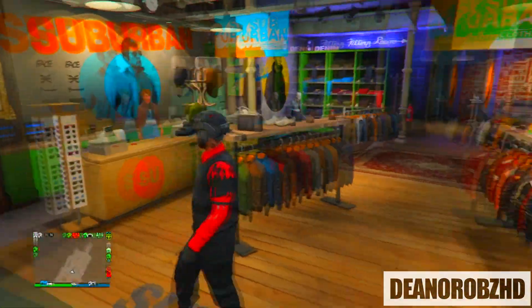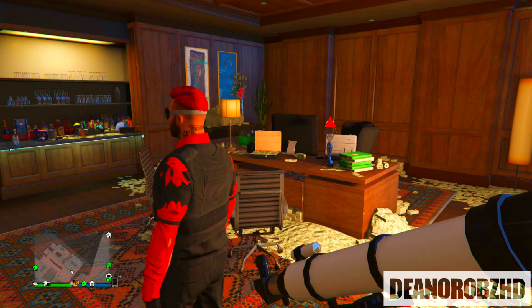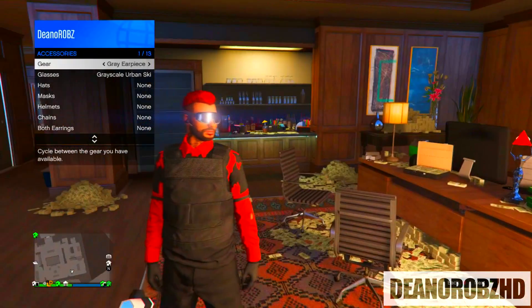From there you will need to head over to your apartment, put on the red patterned ski mask, run past the telescope, click right on the d-pad, bring up the interaction menu, go to accessories and you will want to put on the black combat helmet.